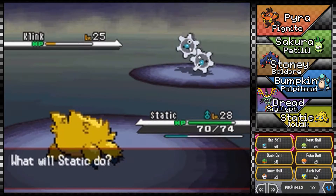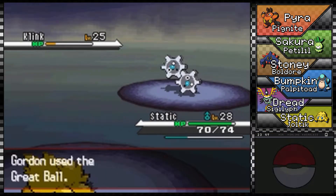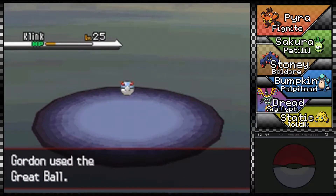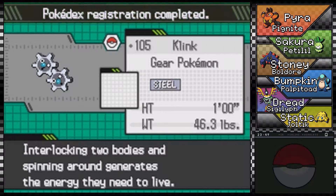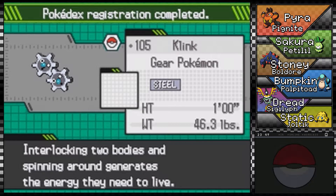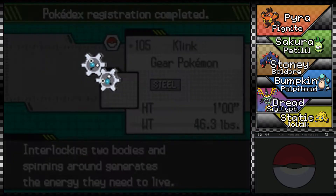That Pokémon I'm finding — Klink — is a bit of a crowd favorite. A lot of people like this Pokémon and I would have considered it for my team as well, but I have a full roster and I'm pretty happy with our current setup. According to the Pokédex, interlocking two bodies and spinning around generates the energy they need to live. Wow, that's awful — I feel really bad for them all of a sudden.